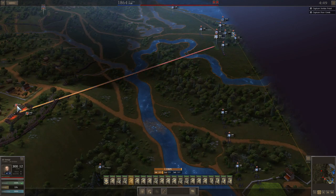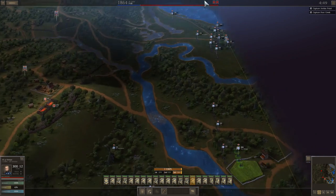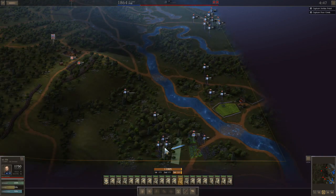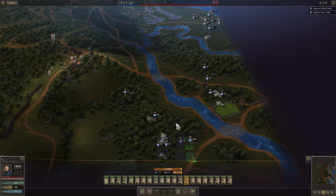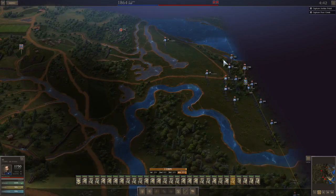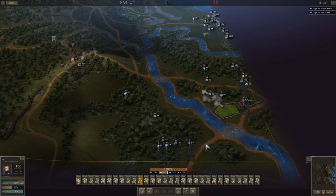In the beginning I brought in two Whitworths and two Parrots on the right, and all the Parrots on the south — six 20-pound Parrots in the south and four good batteries in the north, so 10 batteries total. It takes about 40 minutes before your reinforcements, the Allied troops, come in. So we're just getting into place, waiting for the 40 minutes to count down, and just blasting away.